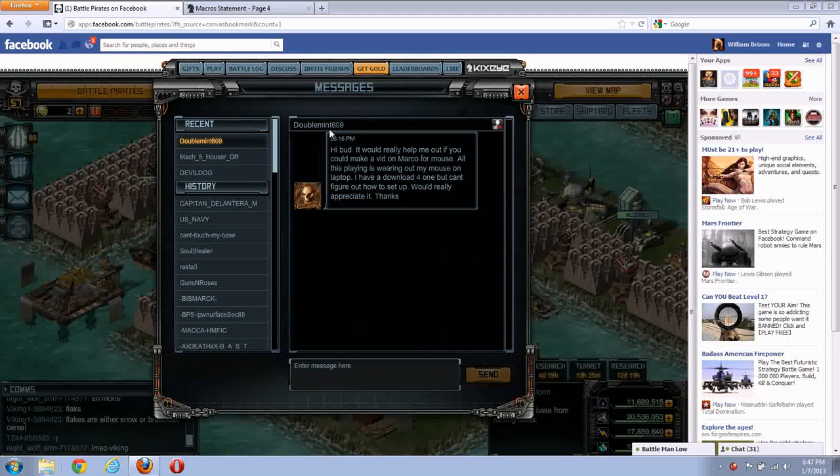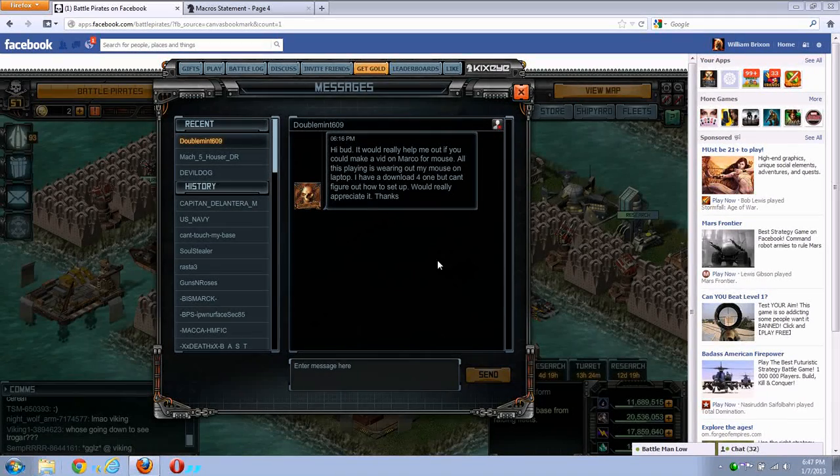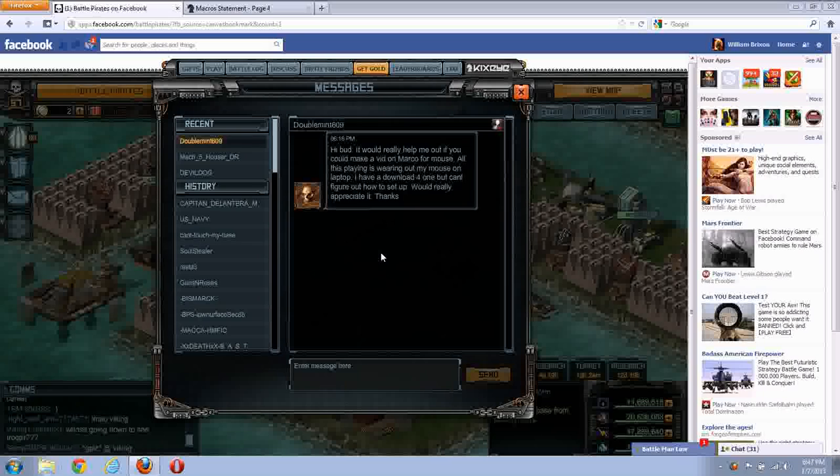Hey everybody, I got a request from DoubleMint to talk about how to do macros for a mouse to make handling your ships a lot easier and make it so you don't kill your fingers from repetitive strain injury. It saves a ton because you've got to do left arrow, click, left arrow, click, left arrow, click, left arrow, click, maybe one more left arrow, click — for one action to tell your fleet to do one thing. You can turn that into a one keystroke.